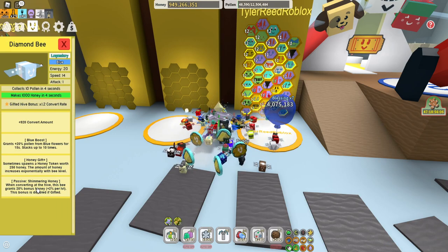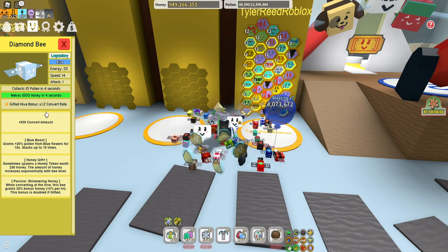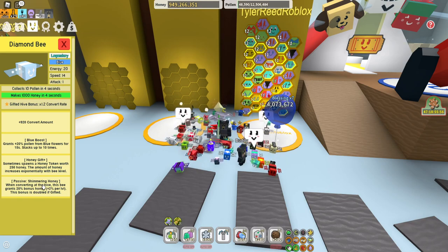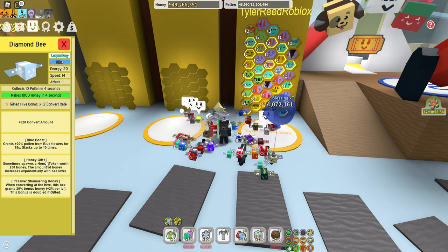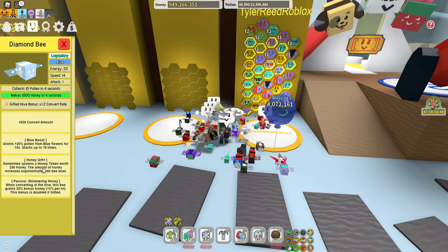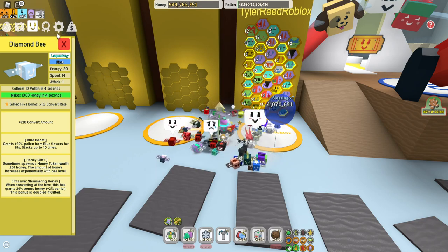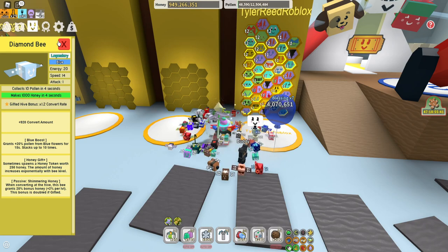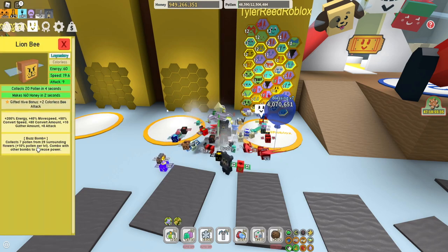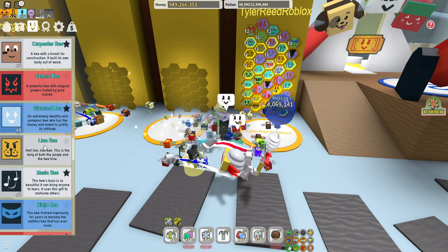The diamond bee gives you the blue boost, and it has a very nice gifted bonus - 1.2 times convert rate, the honey gift, and a passive called shimmering honey. It's a good bee. Only keep one of it, and only keep it if you have it gifted. The normal version is not very good. The lion bee is just bomb, bomb, bomb - not going to go for that.